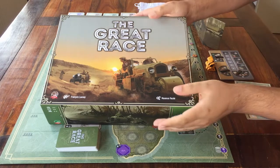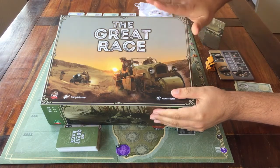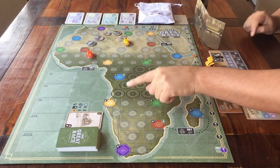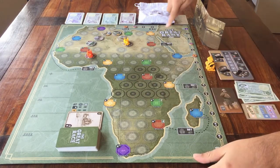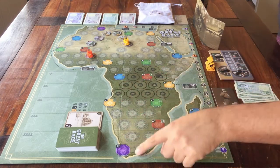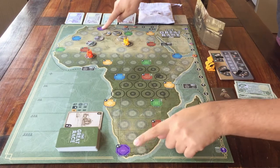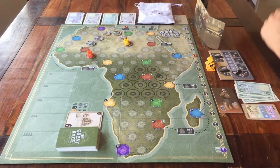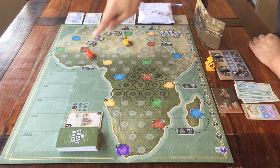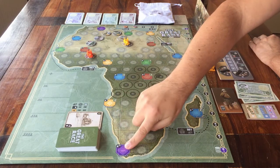Hello, and welcome to this tutorial for the board game The Great Race. You can choose which side of the board you like to use. On the other side is South America, but I'll show you this one of Africa. You can always choose which side is the start and which is the finish. The game is played by the same rules every time. For this one I've chosen this purple space down south as the finish line. So let's get to it.